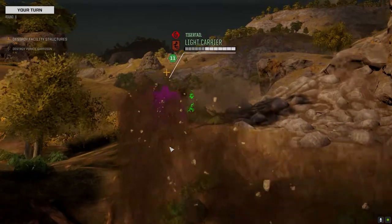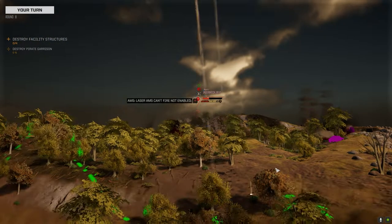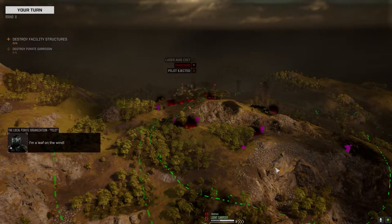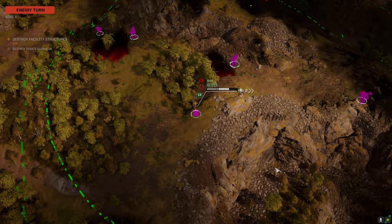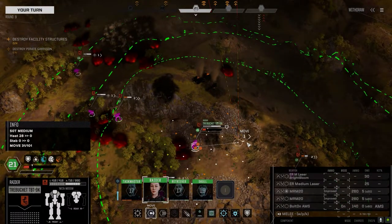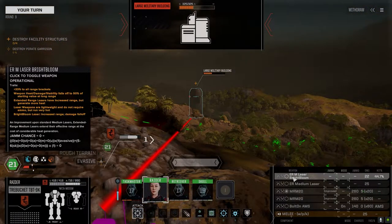Wish you had incendiaries but we'll take standard. Just enough for a knockdown, please. Is he going to go down? Good — oh, he failed his piloting roll too. I'll take that. Looks like they were saving their heaviest elements for defense on their main base.